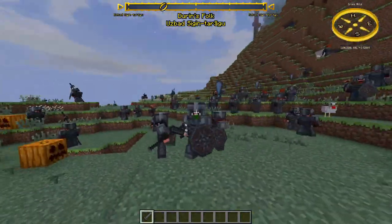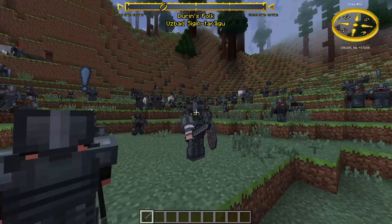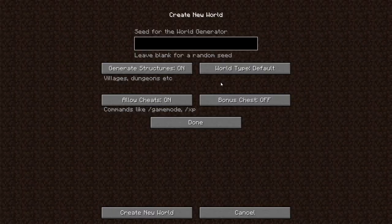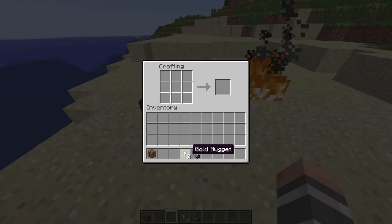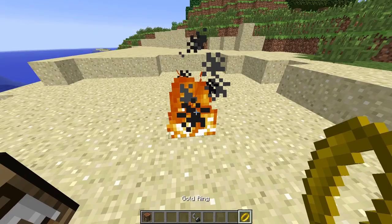In this video I will show you everything you need to know about the Lord of the Rings mod in Minecraft. The first thing we want to do is get to Middle-earth. You can do this by selecting the world type to be Middle-earth, or you can create a normal world, craft a gold ring with 8 golden nuggets and throw it in fire. And now you have a portal to Middle-earth.